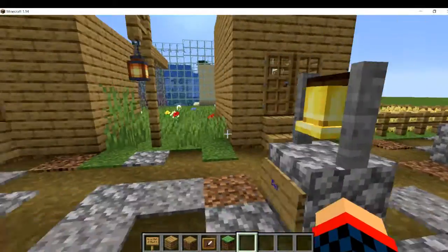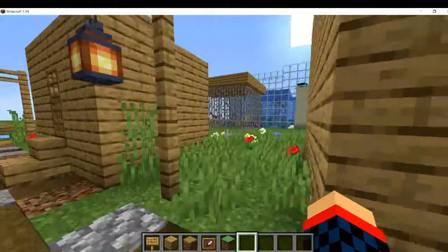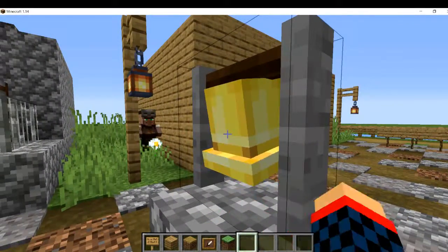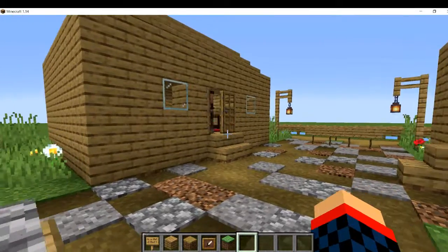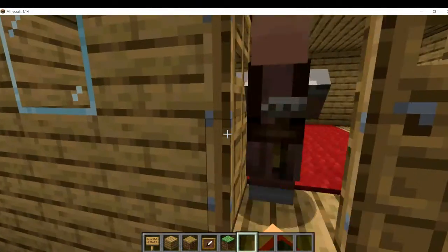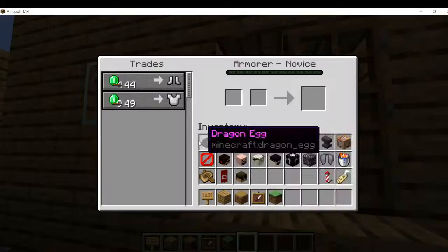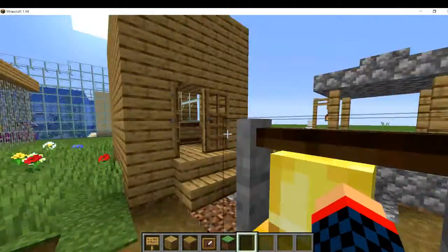My favorite block in the entire update is the bell — I love ringing it. Let's do a test. Oh look — the villagers are getting alerted by the bell and heading inside their houses. He just opened the doors. The ravager is stuck. The village doors are open. Well, the ravager got free — it destroyed all my doors.